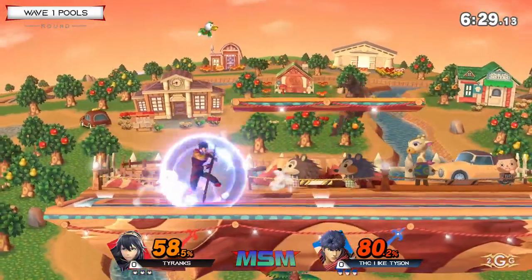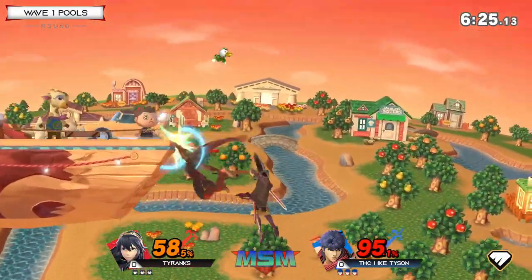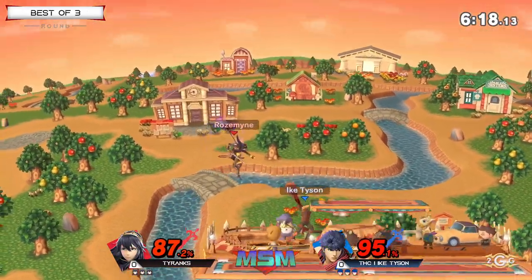Tyrings doing a great job of keeping the play from side to side, never ending up above Ike Tyson. That up air and that forward air cover a lot of space. And that counter already signaling some intentions. Yeah, Ike does not want to deal with that counter — he's already ready for it.